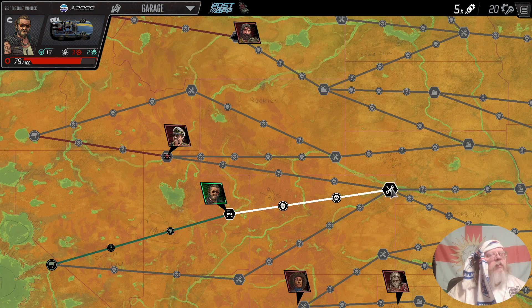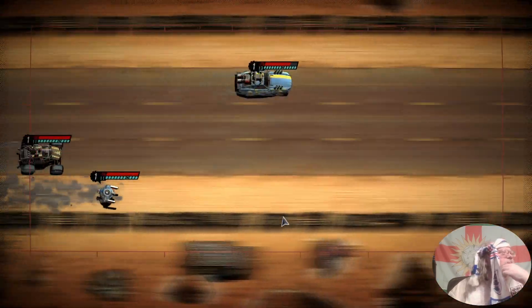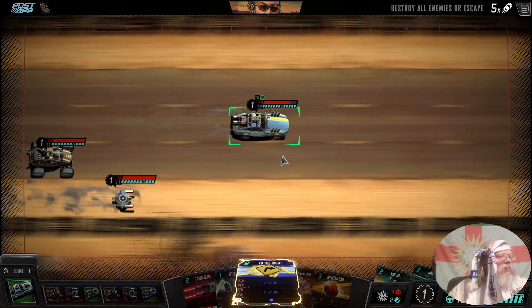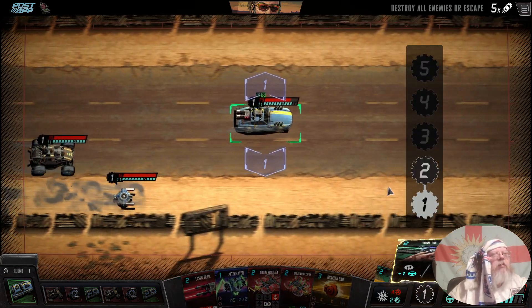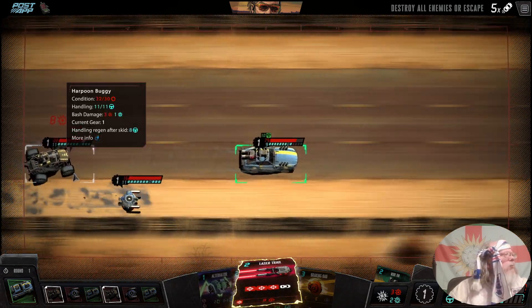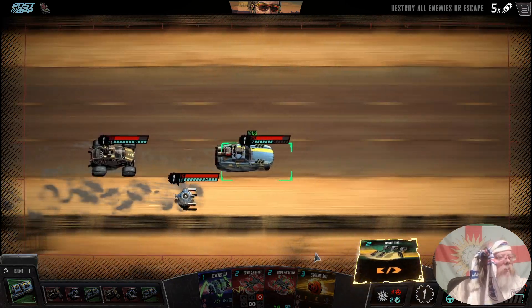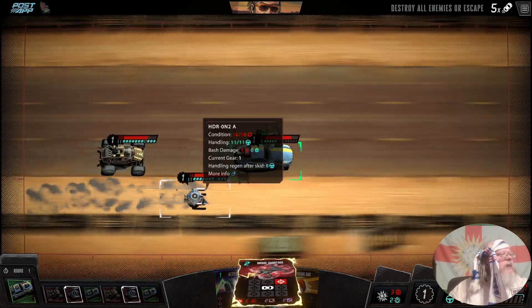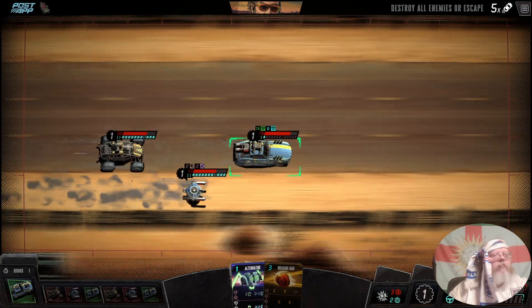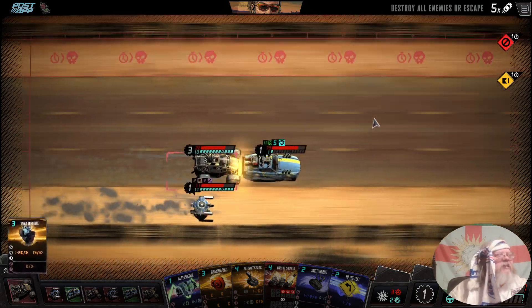That's a garage, over toward New Pueblo. We've got two on road here, let's get them. Drone sabotage — drone protection, drone protection. With one steering left, we'll let that go. Good job we're not at the top, because that's going to be a problem next time.